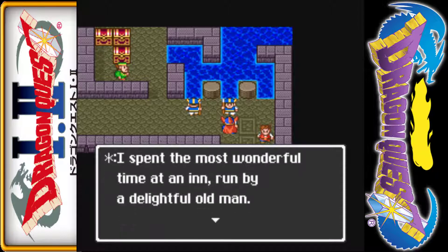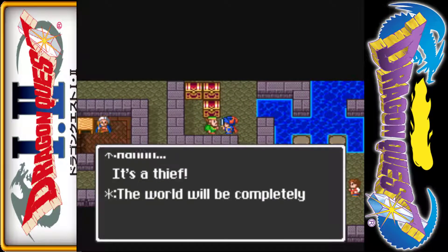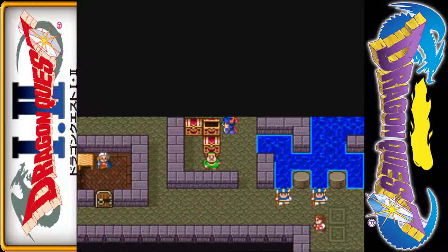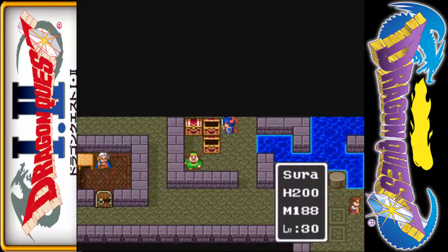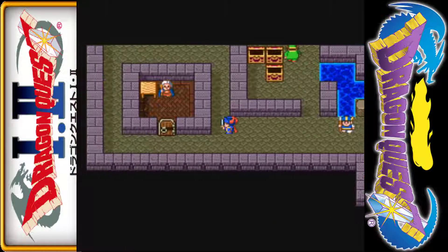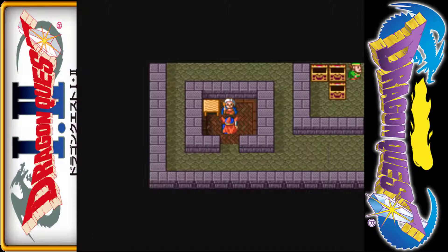Someone doesn't want us to continue and wants us to search for ourselves. We burned one key — we don't need more than six for what we're about to do, because one person gives you a freebie.